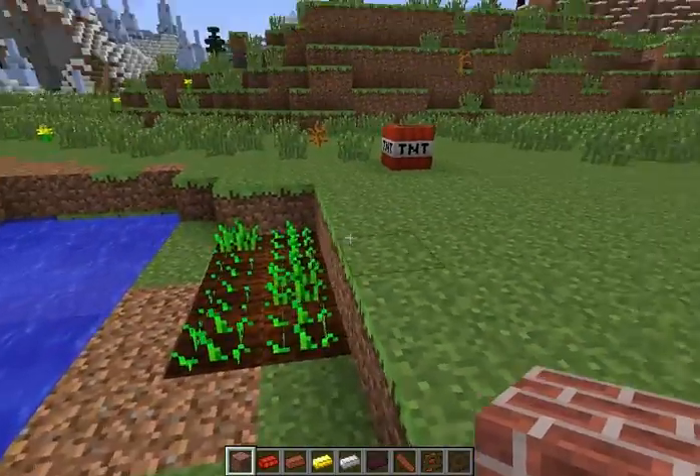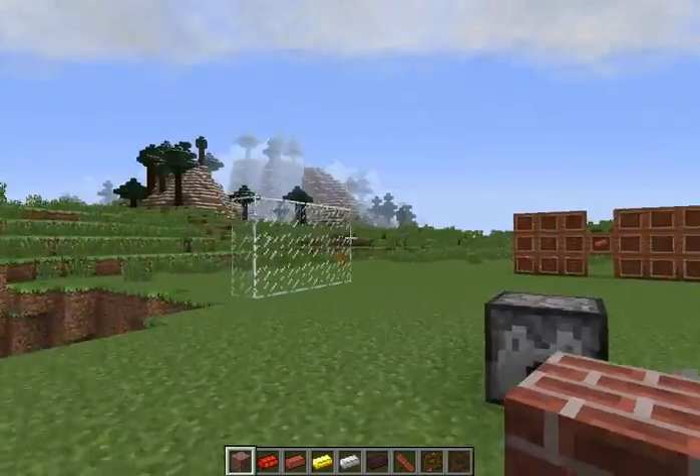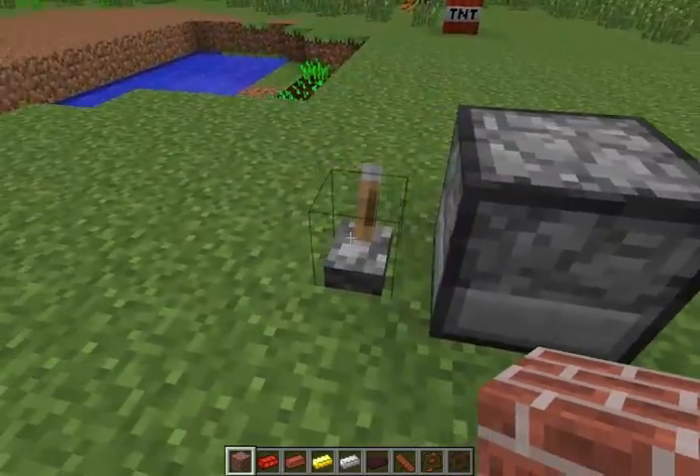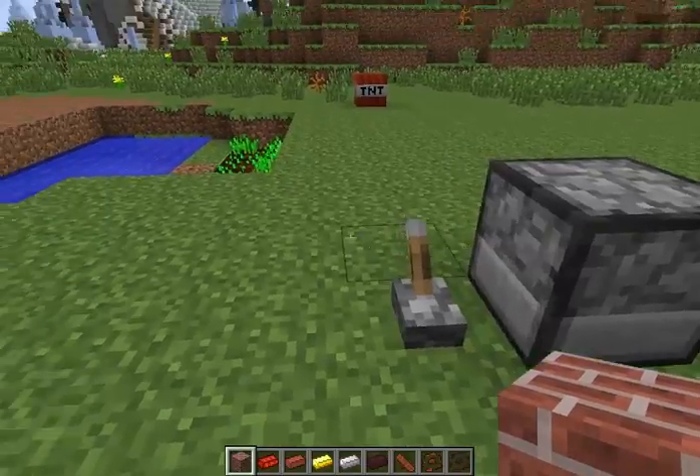Bricks can also destroy crops, set off TNT, and destroy glass. It can also be shot out of dispensers — so since I'm here I might as well show you that.